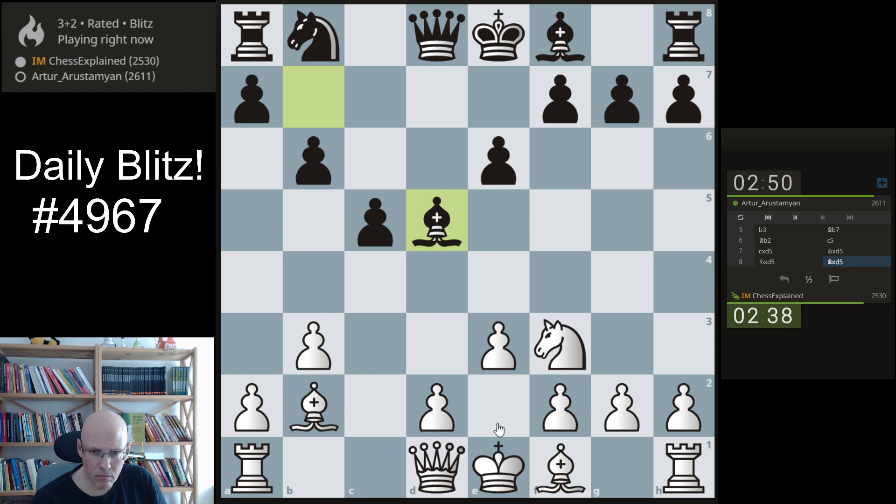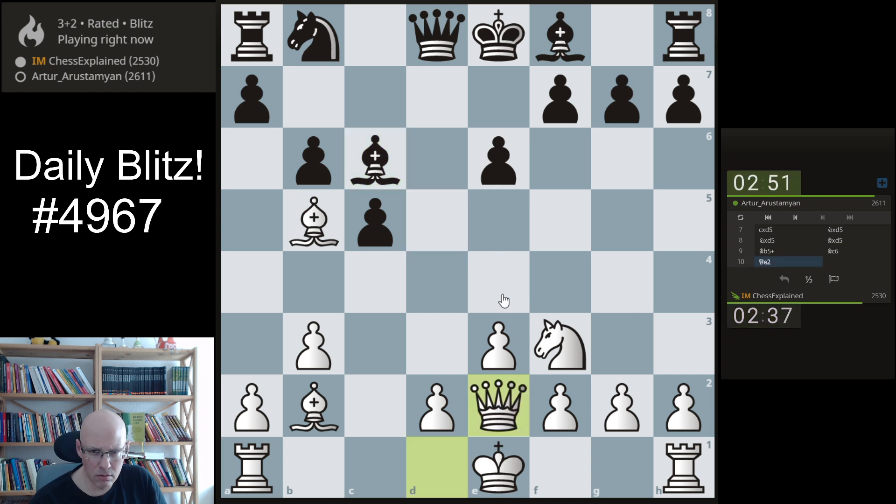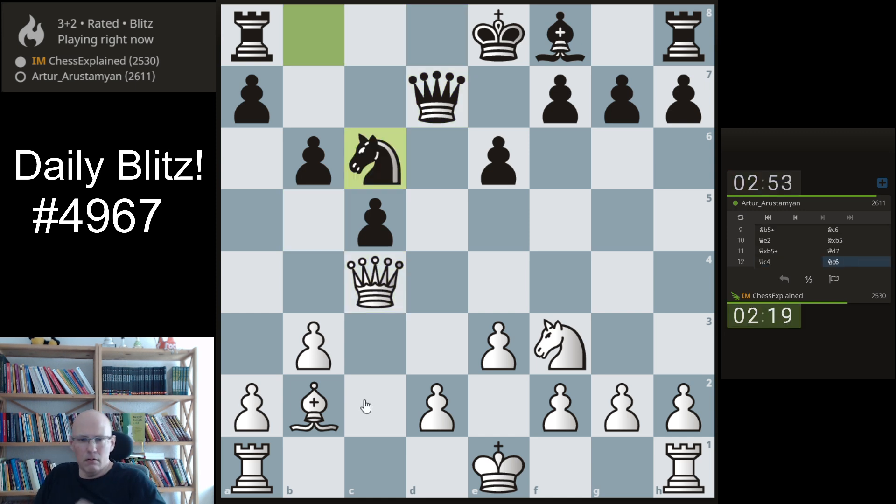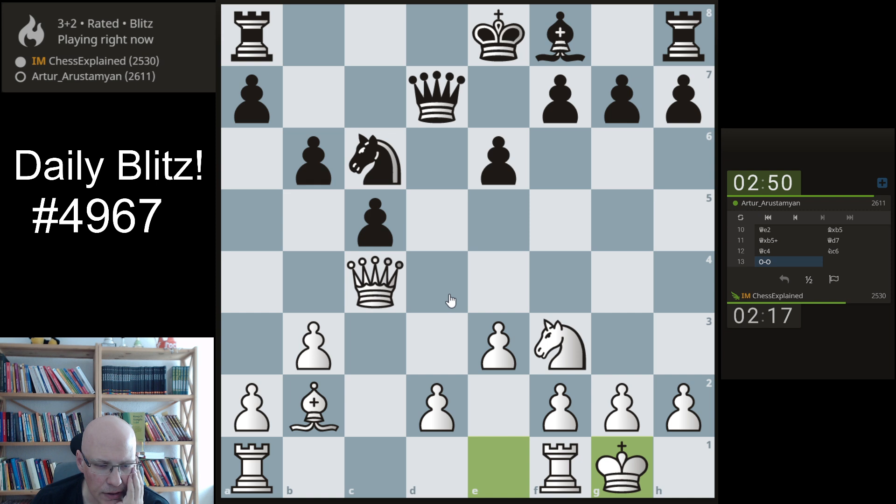Alright, let's continue. What he's playing is actually a bit odd — how does he develop the bishop? Let me think about this for a moment. I can trade queens, but this is a bit lame. Probably queen c4, and then trying to open the position with d4, seeing that he is not fully developed — the bishop on f8 is a bit stuck there due to that pressure.